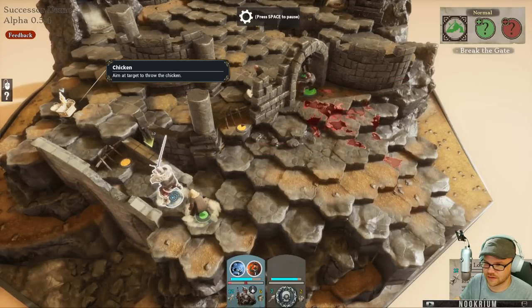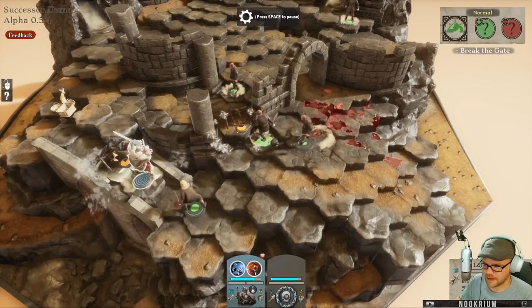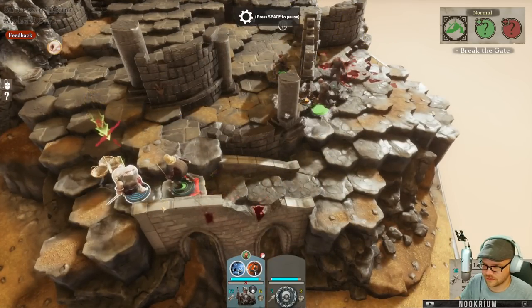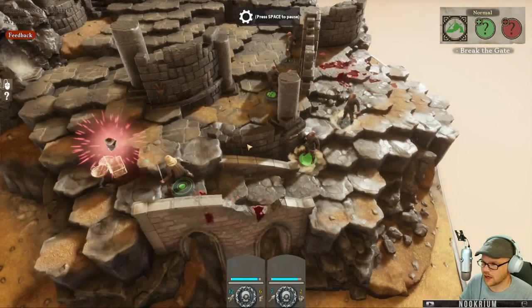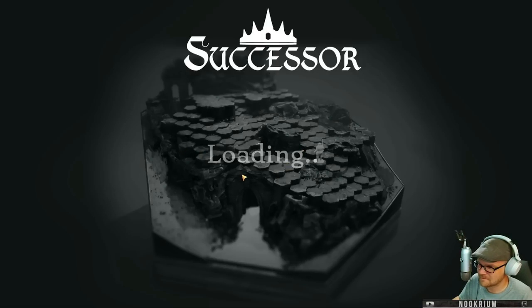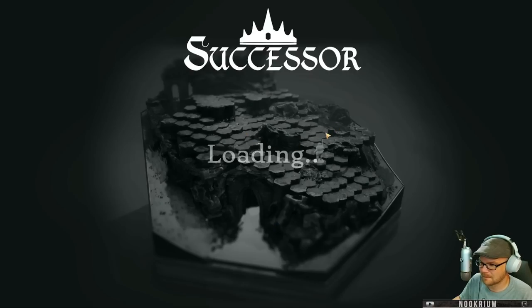There's a chicken over there! Aim at the target and throw the chicken. I'm in bad shape - one health. Come on buddy, get the chicken. You got a chicken - now throw the chicken. I didn't get the chicken off. Well, that was unexpected. We got to do it all over again? Okay, it's okay - I know what I'm doing now.